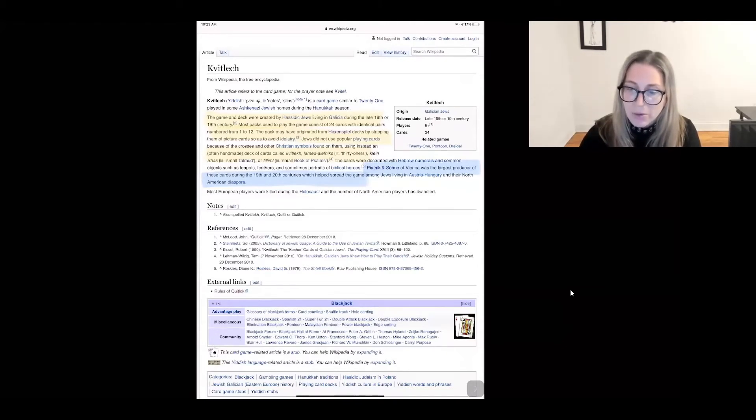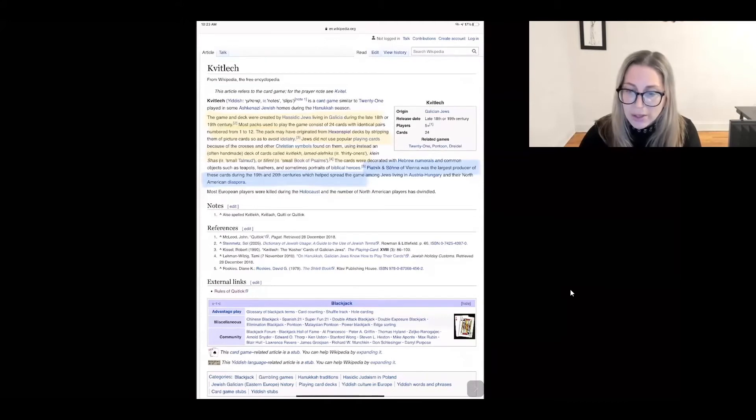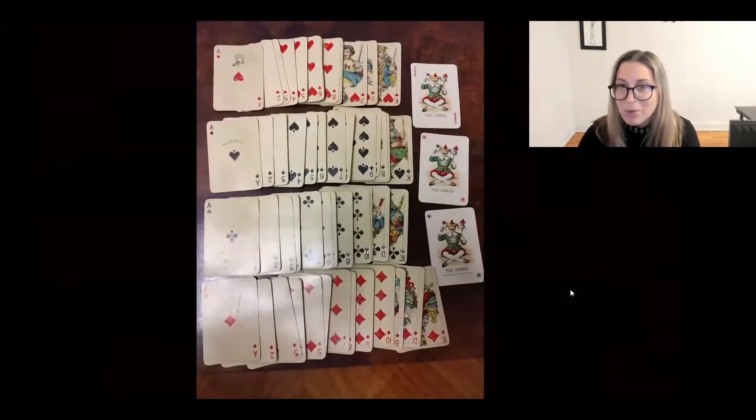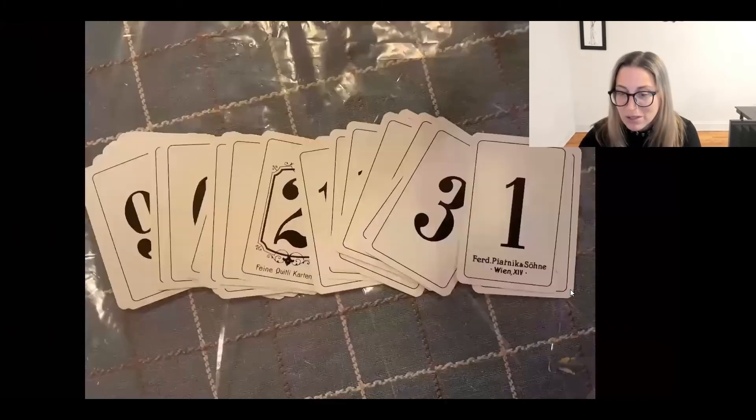Jews did not use popular playing cards because of the crosses and other Christian symbols found on them, using instead an often handmade deck of cards called Kvitlach, Lamed Alephniks — which means '31ers' — Klein Shas — which means 'small Talmud' — or Tillamal, which means the book of Psalms. The cards were decorated with Hebrew numerals and common objects such as teapots, feathers, and sometimes portraits of biblical Hebrew heroes — obviously none of these are in the deck now. It's just numbers. Piatnik & Söhne of Vienna was the largest producer of these cards during the 19th and 20th century, which helped spread the game among Jews living in Austria-Hungary and the North American diaspora.